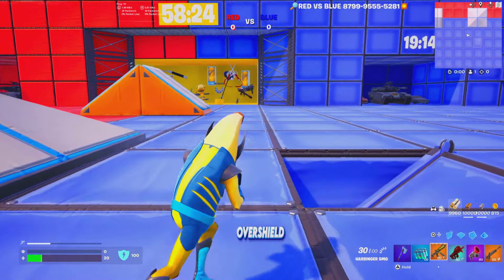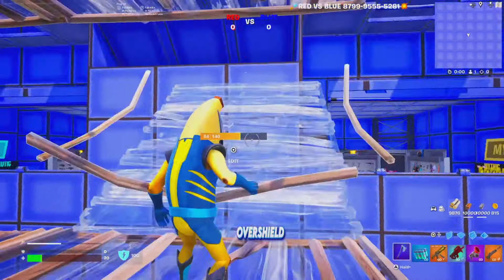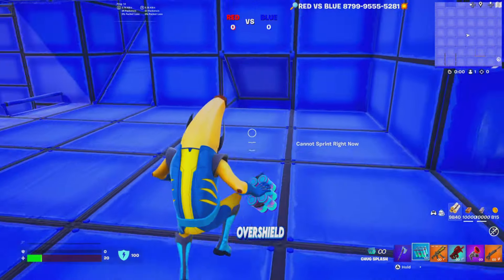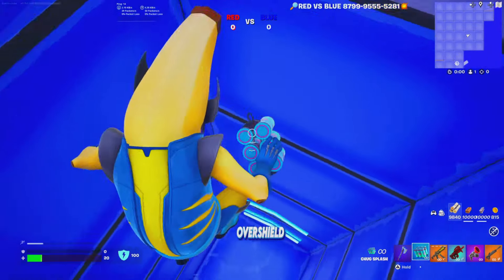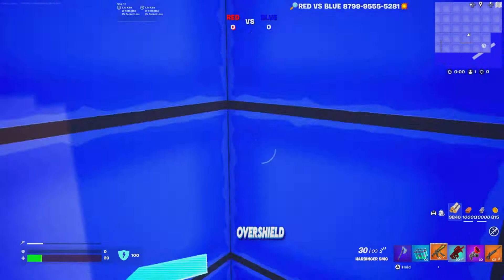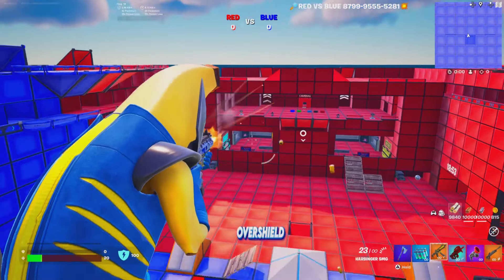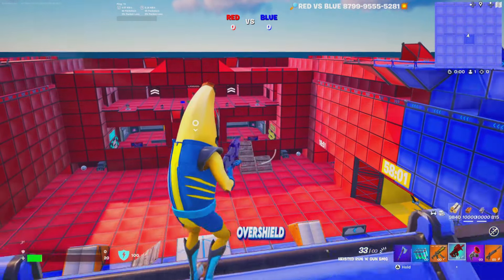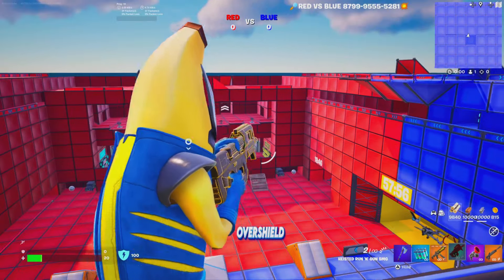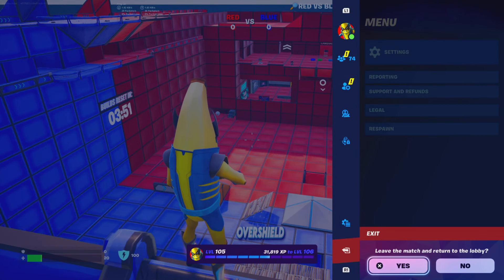Make sure to run the map and check it out — you might catch me in here if you want to play with me. One more thing: there are boost pads that boost you up so you can get the high ground advantage against your enemy team and easily get some eliminations. Check out the map, show proof in the Discord server, and whoever gets the most eliminations at the end of the month will get a gift of choice. Don't forget to heart and like the map — simple as that. GGs, enjoy.